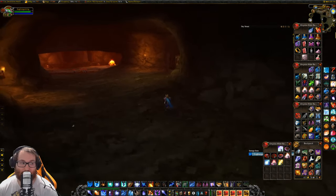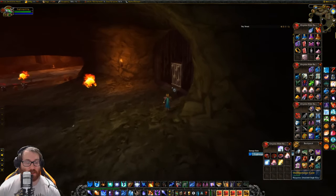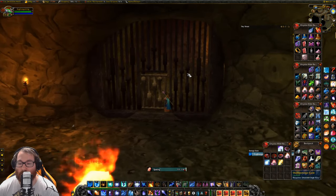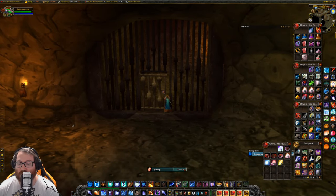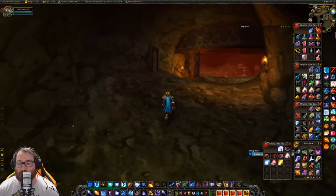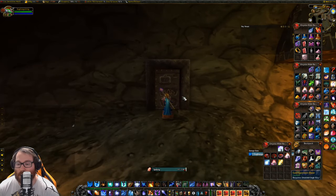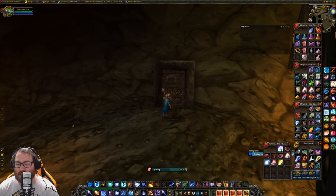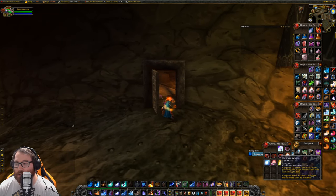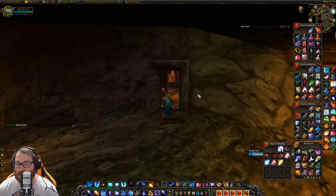What you do here is run this way — you can avoid these fire elemental packs. This is right when you enter the instance: go to the left, open these doors, then you have a third door up here. If you have three invis pots and really want to wait the time, you can skip this next part.